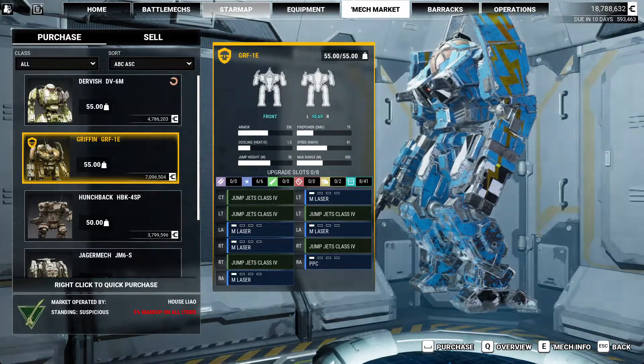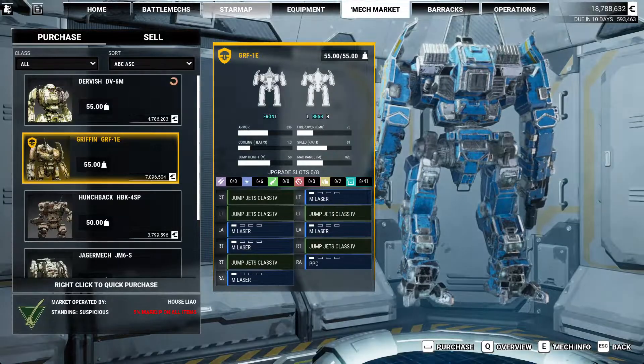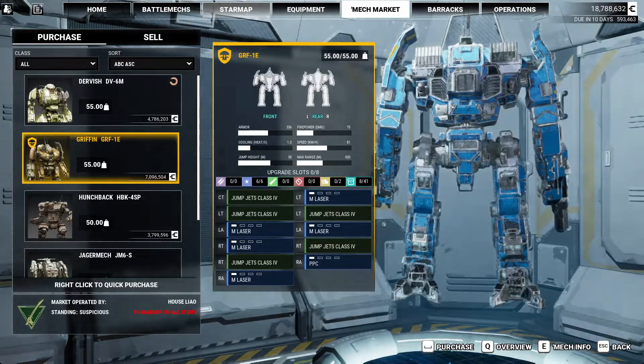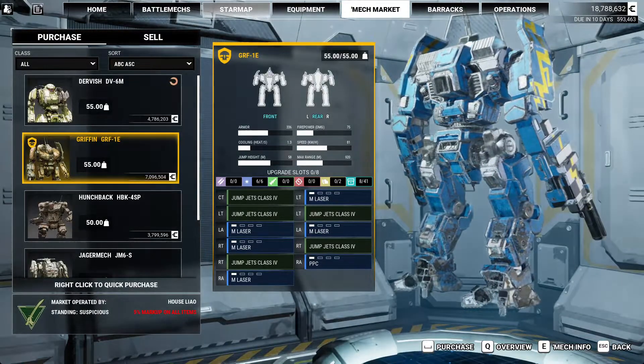That's the Griffin 1E. Let's check him out. Singles, but that's okay. Medium lasers. Yeah, I think Griffins will just... That's not a bad build, actually, but the default Griffin, I'm not a huge fan of.